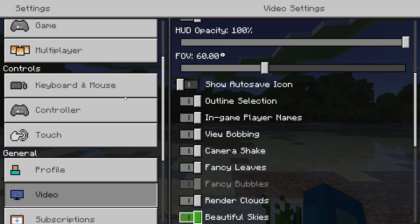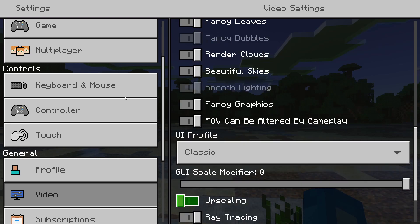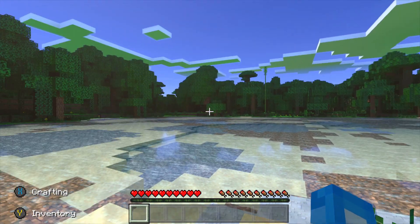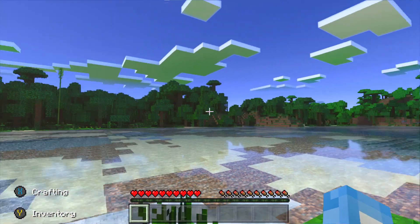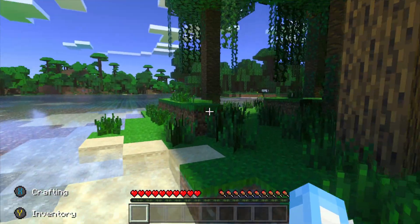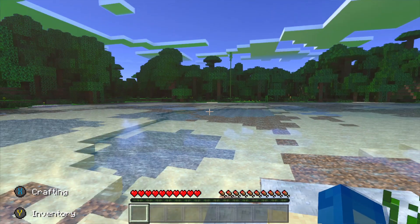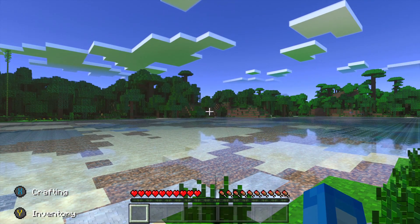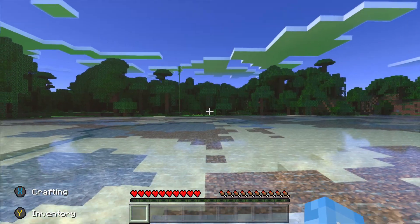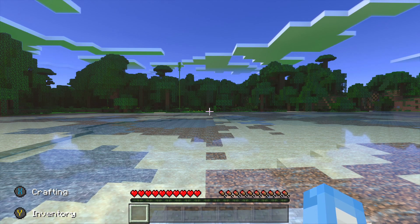One thing to also note is that if another player wants to join you and they don't have an RTX graphics card, if you have this resource pack enabled it will require them to download it if they try to join the world. But even if they don't have an RTX graphics card, it'll let them join and they'll pretty much see the graphics with RTX disabled. Keep in mind that depending on the version of Kelly's RTX you install, it might affect what the player sees — for example, on an old version, glass was completely see-through for players on normal graphics, to the point you couldn't even tell it was glass unless you touched it.